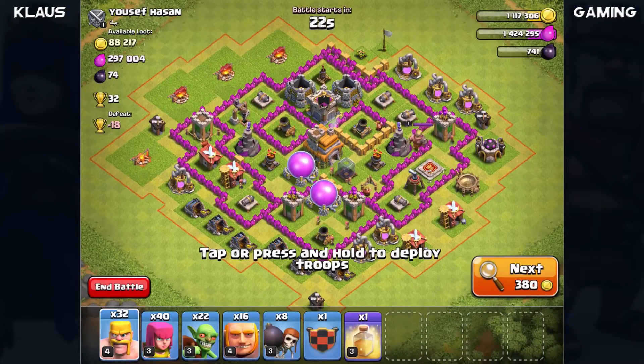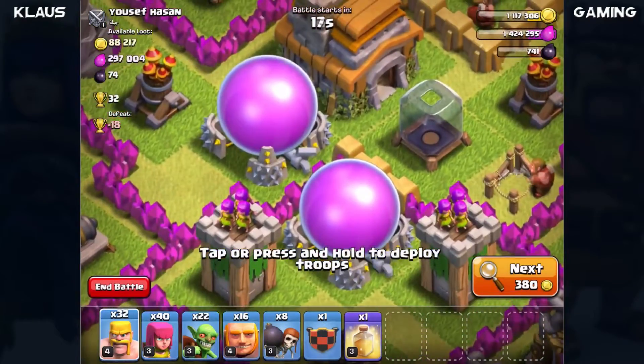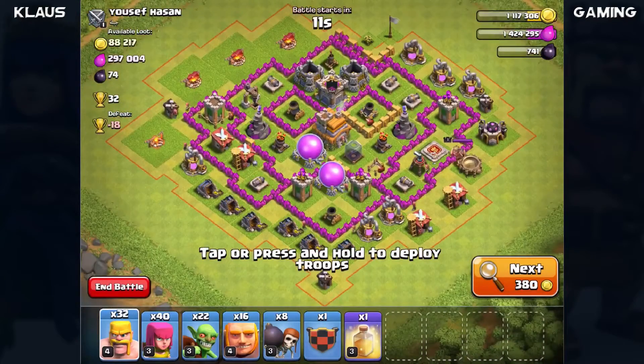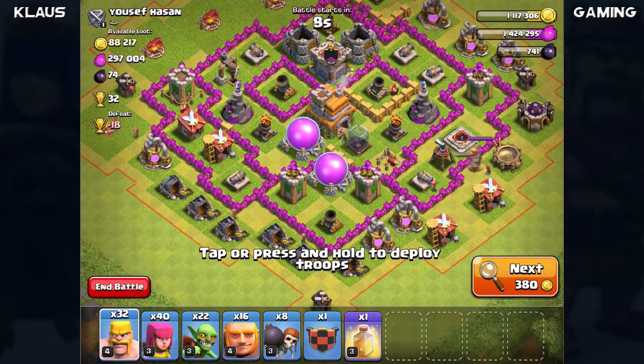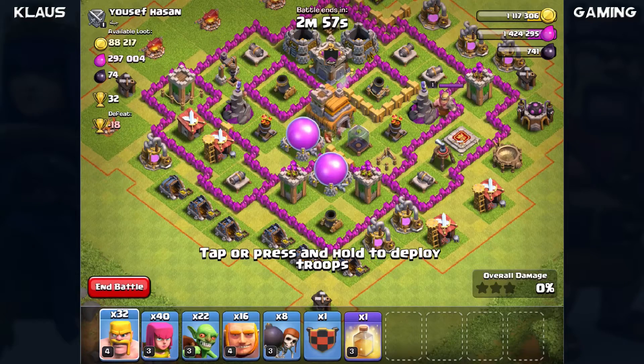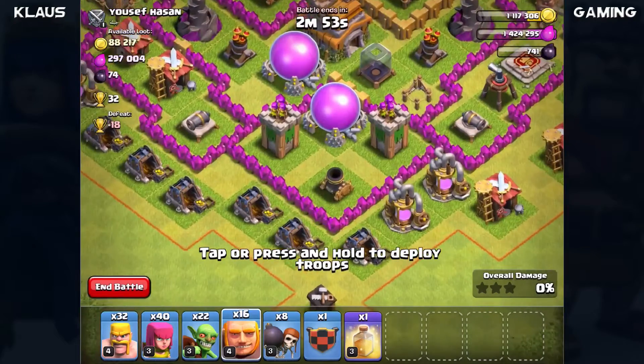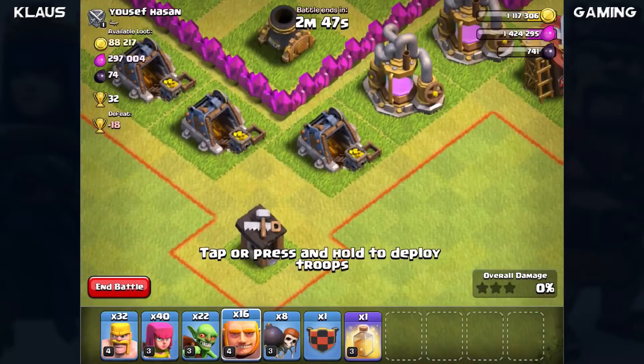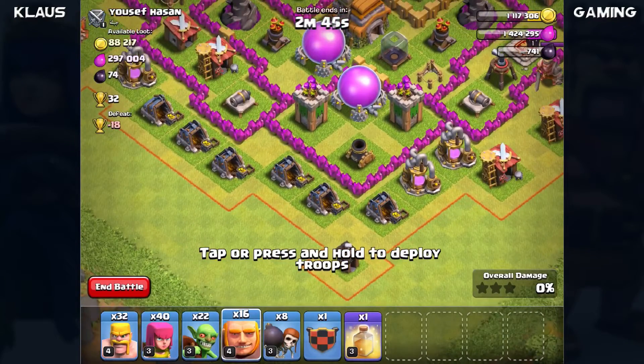This is the base on 102 attack - look at that elixir, that is so nice and we need a lot. This is my gigabarch army - it's designed to get into the base. We're going to use our giants and come in on this bottom compartment and on the left side. Let's drop the giants right here in this nook and also over here on the left - two groups of eight.